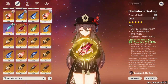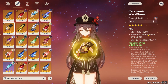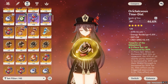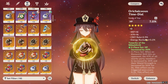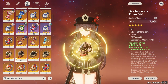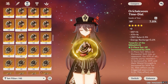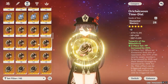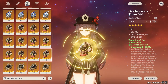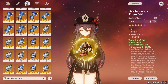As for the feather, this one has 58 elemental mastery, which is not that great for Geo users. As for the hourglass, the only one I have is this HP one. I do have another one — it has crit rate and energy recharge, so it could be good. When you want HP, you barely get HP; we have more attack sands than HP ones, which is very unusual.